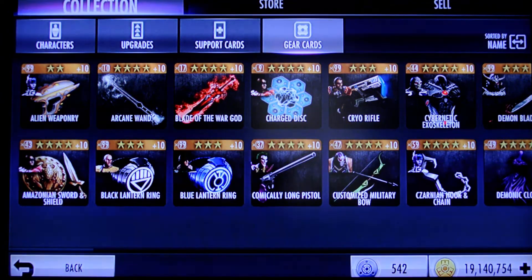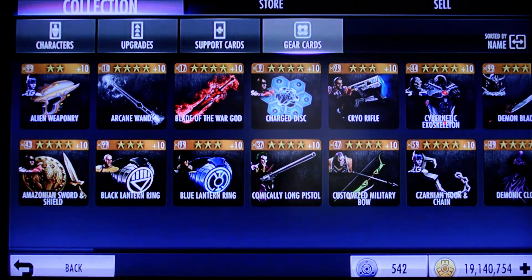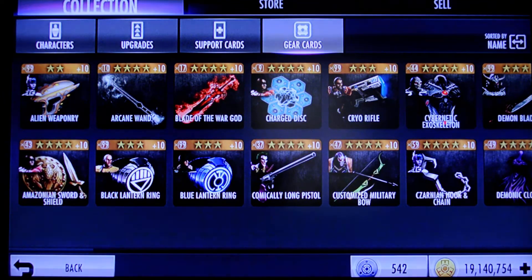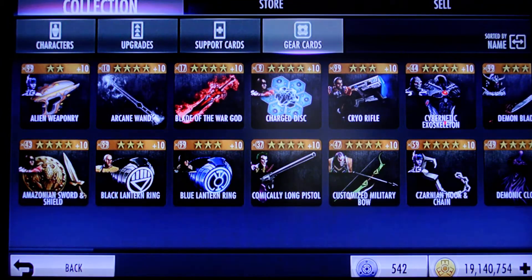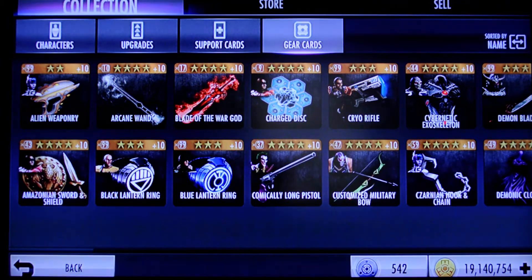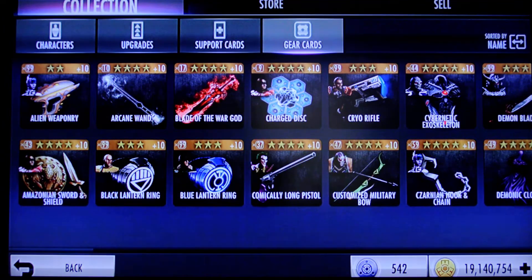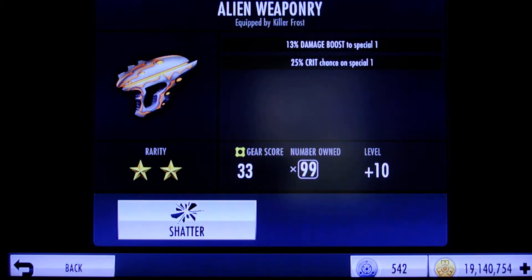Today we're looking at gear that will both boost Special 1 and give you a crit chance on Special 1, and the same for Special 2. What's interesting is there are very, very few gears that will do both — there's only three gears. Two for Special 1 and one for Special 2. One is Alien Weaponry, which starts off as a one-star gear and evolves to two-star.